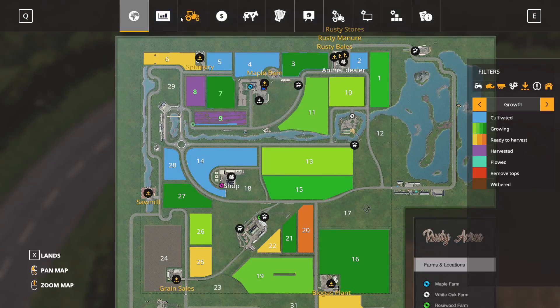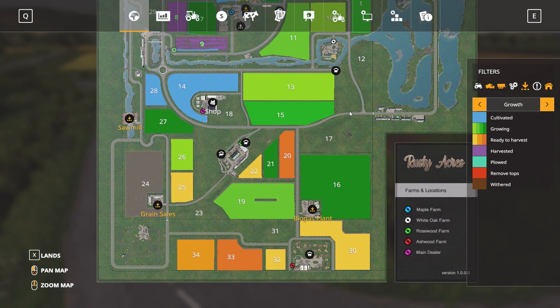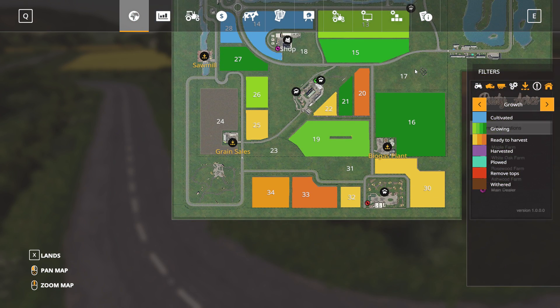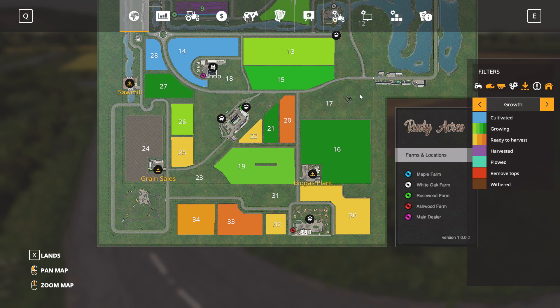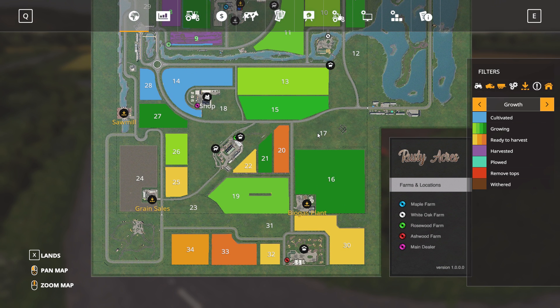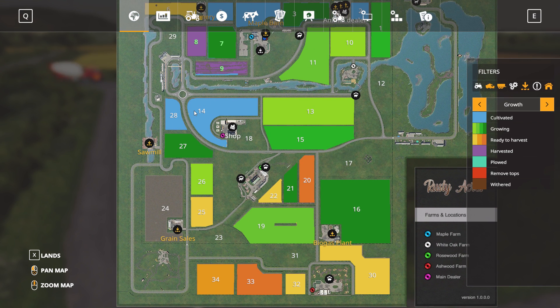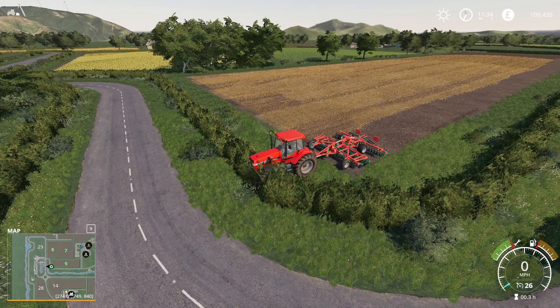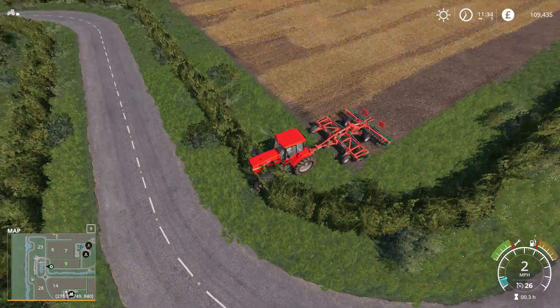I was also looking at earlier... I might have to check that out but we might buy field number 14, so then we don't have to travel such a long distance to go to the shop, because that field feels like it's right next to the shop.